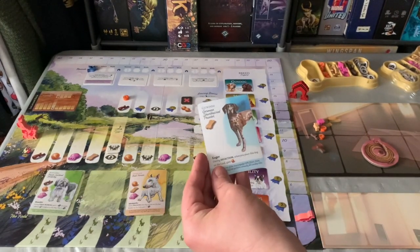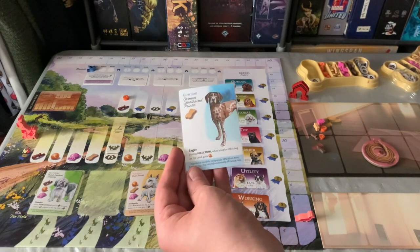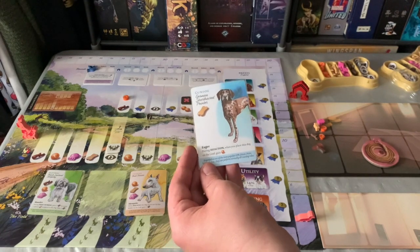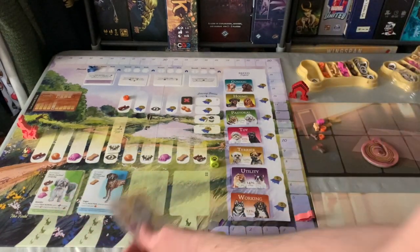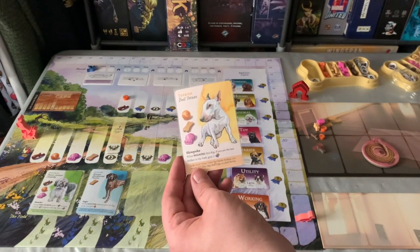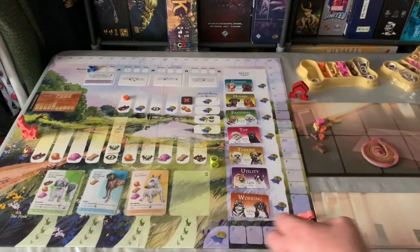Check this card over here — the German Shorthaired Pointer. It says Eager: during selection, when you place this dog on the lead, gain a ball resource. And lastly the Bull Terrier has Slow Poke: when walking this dog, if you are the last walker in the park, gain two reputation points. So this is how the dogs work.